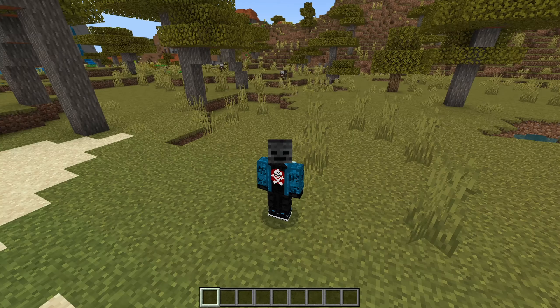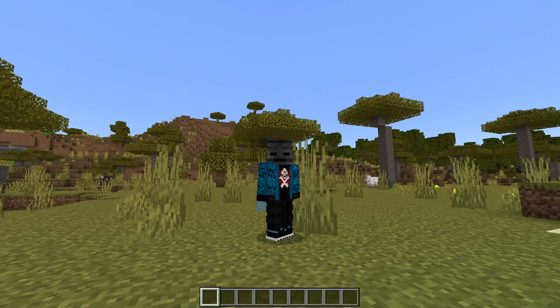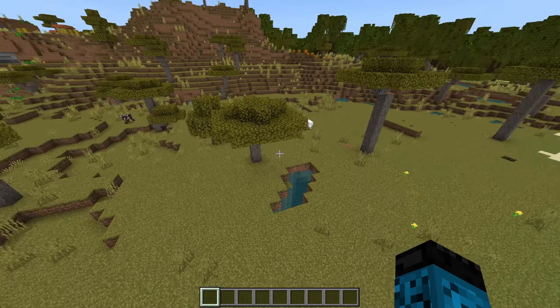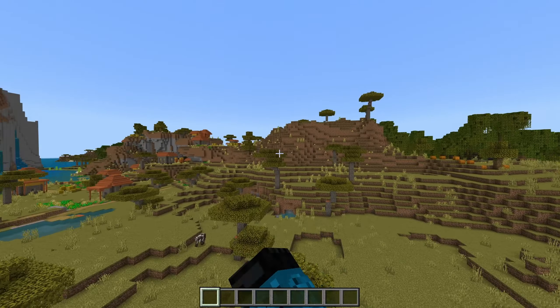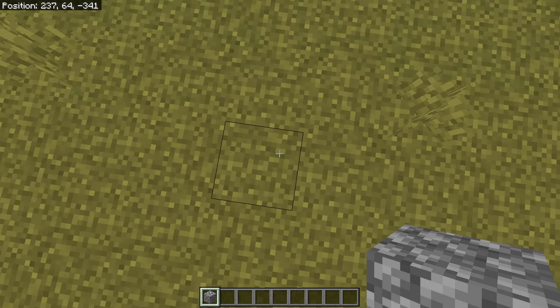Hey guys, so you want to learn how to make a gold farm — in this tutorial I'm going to show you how. The resources are in the description so you can start gathering them. We're going to construct the gold farm, but first you want to find a nice flat surface without a lot of random mountains and stuff. Let's turn on show coordinates.